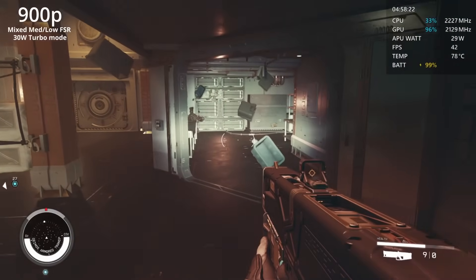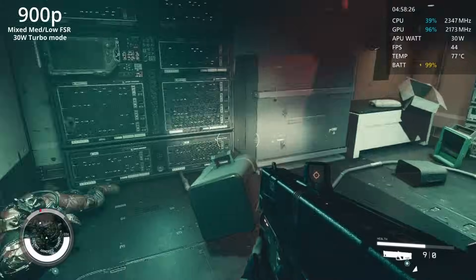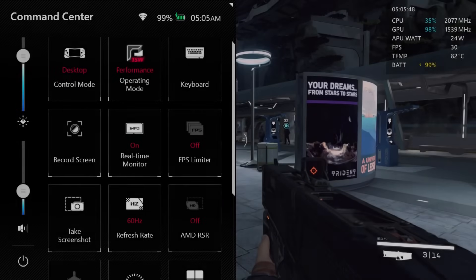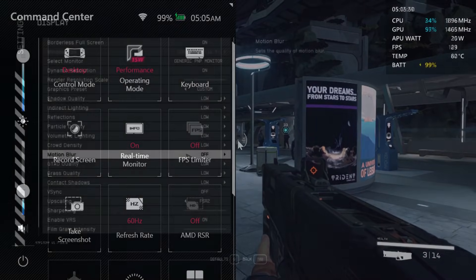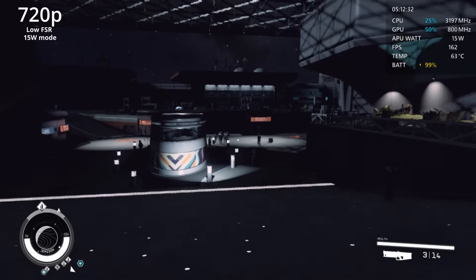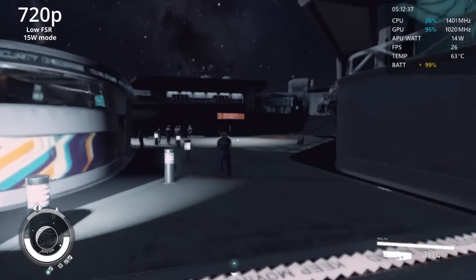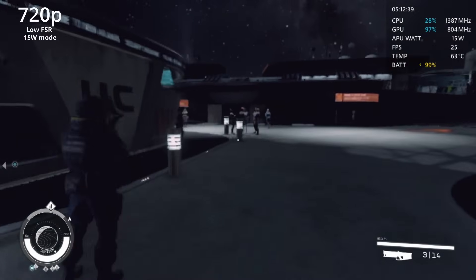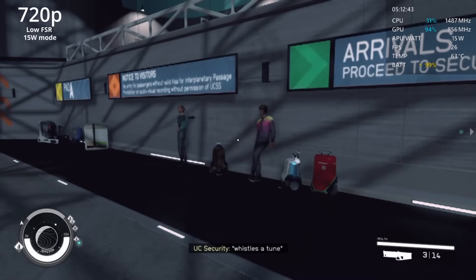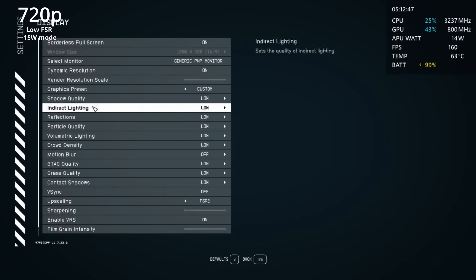But there's a question: what if we do want better battery life? How about standard performance mode at 15 watts? Maybe 720p low settings? No — not even with FSR upscaling from 360p. Jemisin is survivable with frame rates that dip below 30 in the worst areas, but this is a smear of ugly, blobby visuals that frequently struggles for even 20fps. It is unplayable at this point.